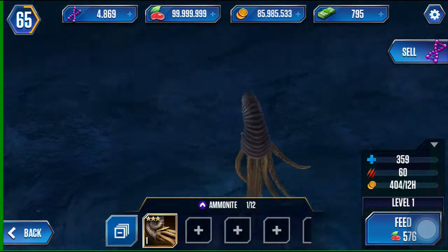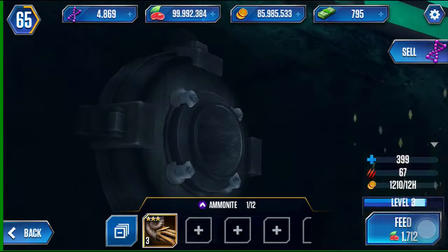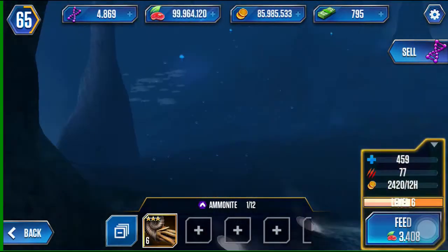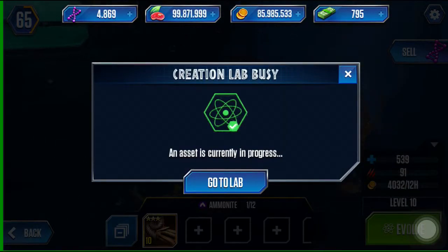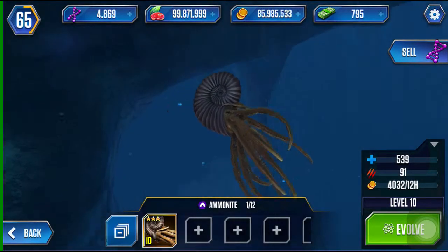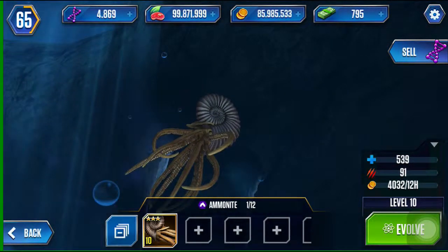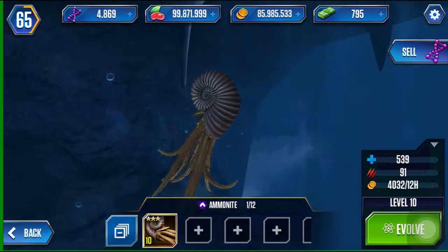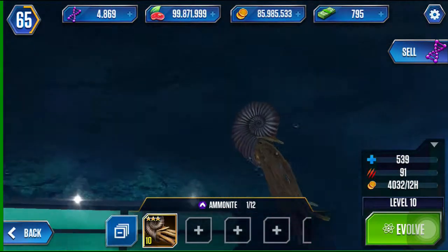There he is — the ammonite. Let's feed him real quick, check out his stats at level 10, and check out his feeding animation. He just caught the fish — that's really cool. This is a cool one, so this is one of my favorites now. We're working to get him to level 40 pretty soon.